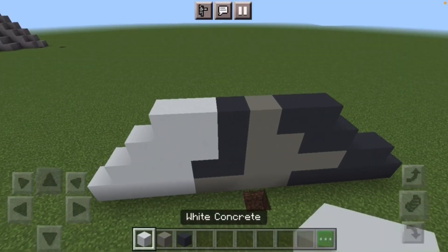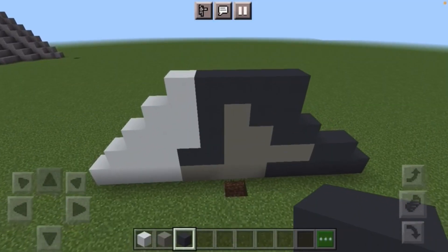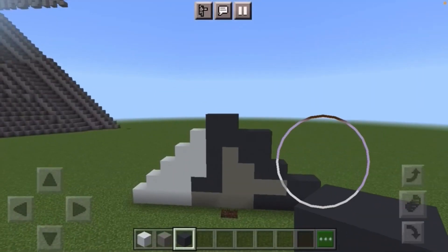Next you want to put one white concrete and then everything else is simply just dark gray concrete. Finally at the top, in the middle here, you want to leave a gap of one from the end and then go ahead and just put two dark gray concrete to top off the lower part of the mountain.